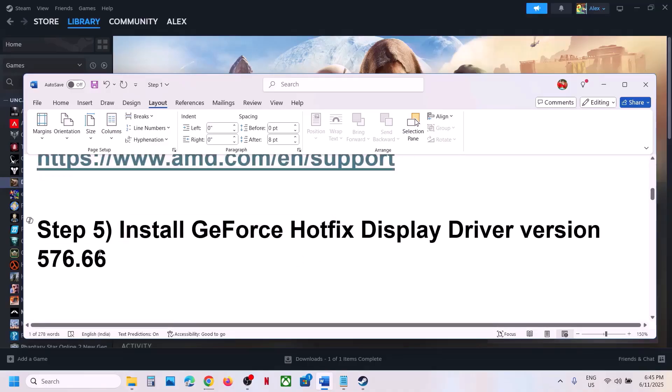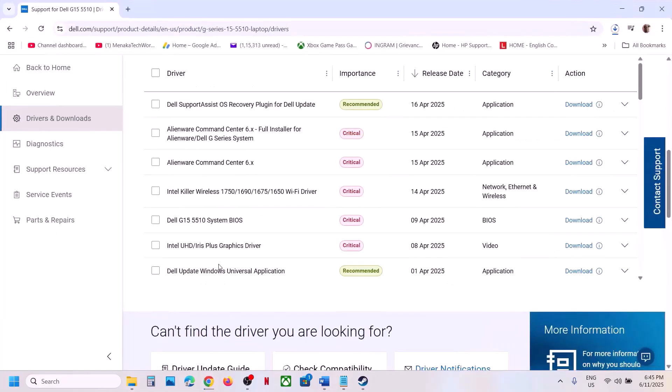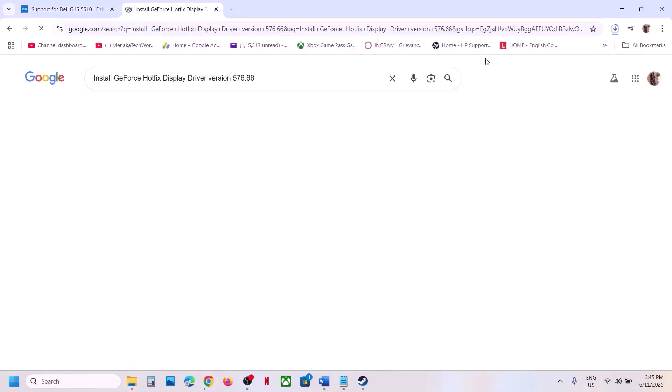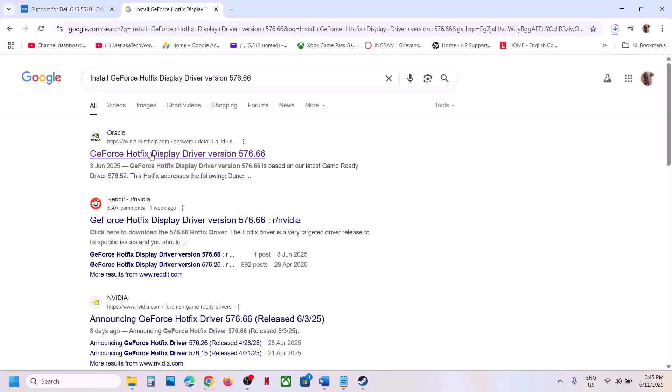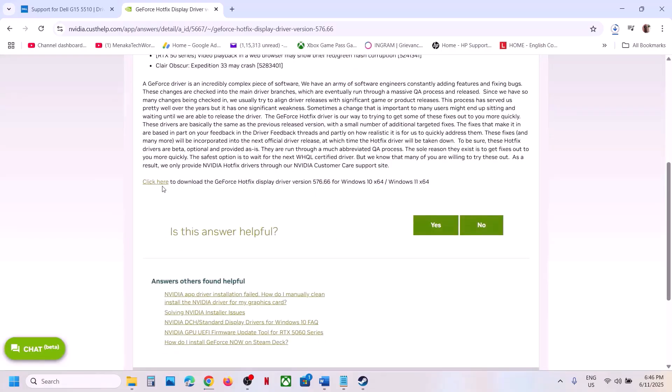The next step is to install the GeForce Hotfix driver version 576.66. This has worked for many players, so it might work for you. Search for this driver in Google and go to the official Nvidia website. The hotfix notes say it addresses Dune: Awakening crashing during gameplay. Click the link to download the GeForce Hotfix driver, and once the download is complete, run the EXE file.